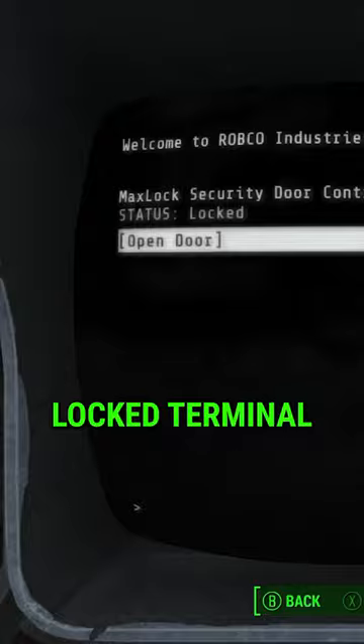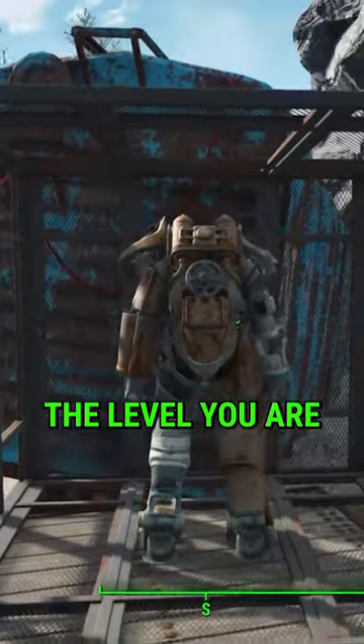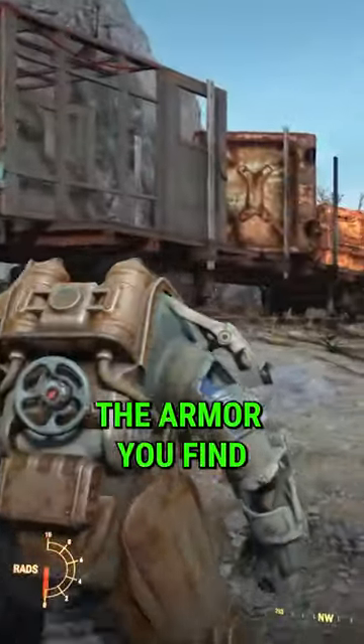Follow the red wire all the way to the advance lock terminal, unlock it and that will open the cage. Bear in mind the level you are when you first enter the area will determine the armour you find.